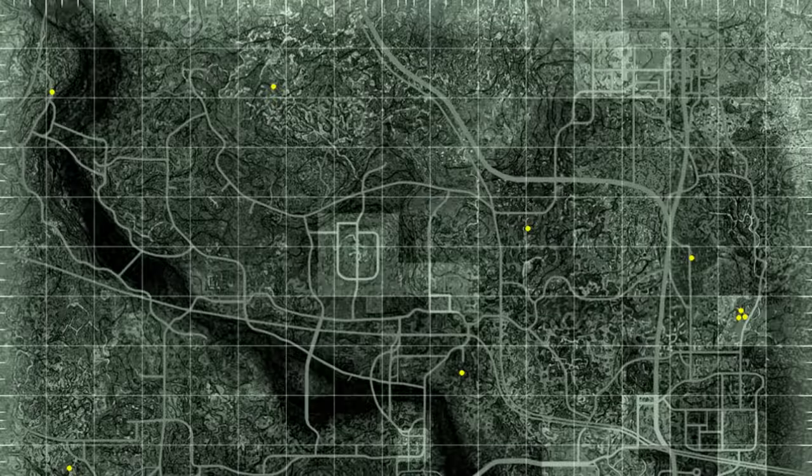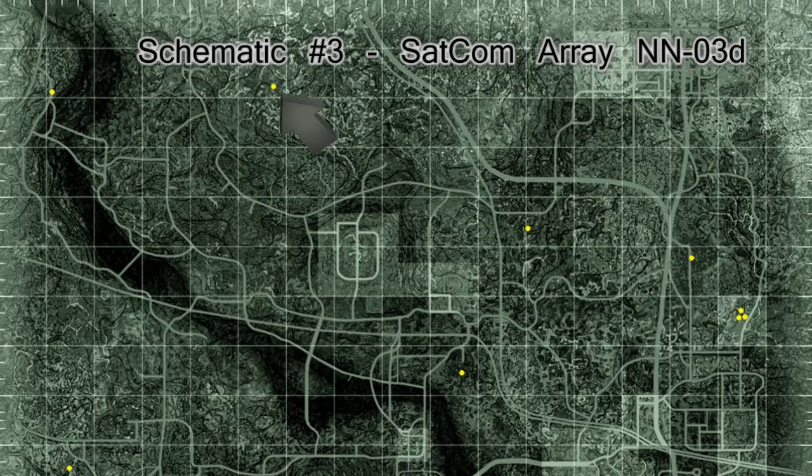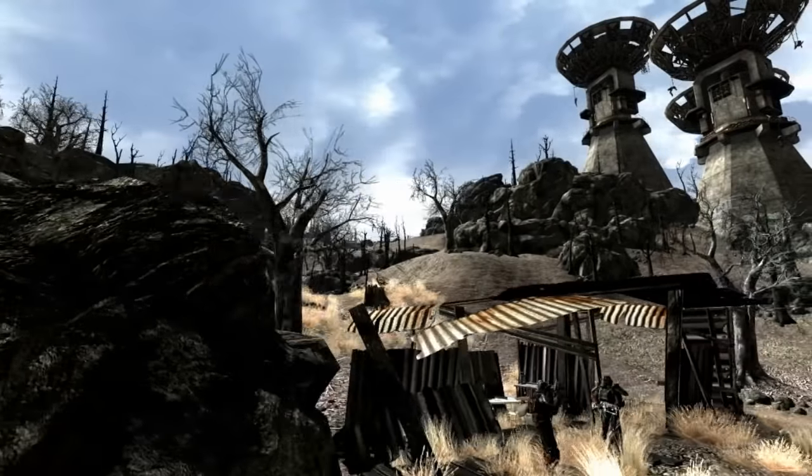Just to the west of Satcom Array NN-03-D, in a small Outcast encampment, you'll find the third schematic for the Shish Kebab, completing the collection of Shish Kebab schematics.